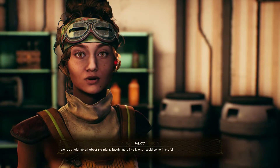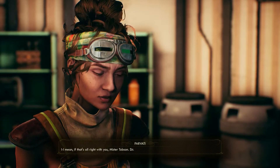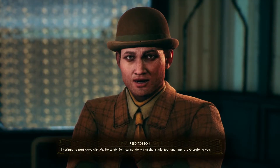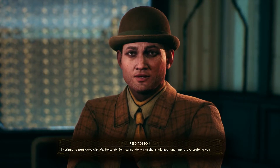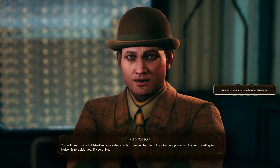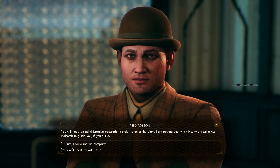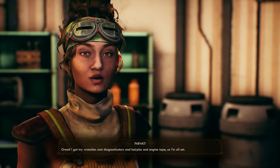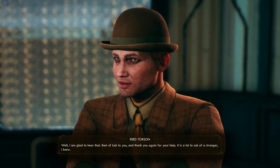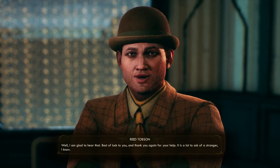'Alright Reed, I'll see what I can do to help.' 'My dad told me all about the plant — taught me all he knew. I could come in useful, if that's alright with you Mr. Thompson.' 'I hesitate to part ways with Miss Holcomb, but I cannot deny that she is talented and may prove useful to you. You will need an administrative passcode to enter the plant — I am trusting you with mine, and trusting Miss Holcomb to guide you.' 'Sure, I could use the company.' 'I've got my wrenches and diagnosticators and hairpins and engine tape, so I'm all set!' 'Best of luck to you.'